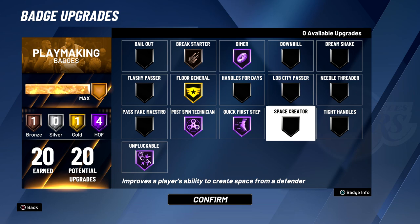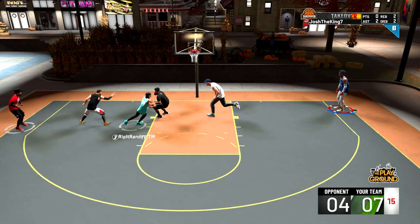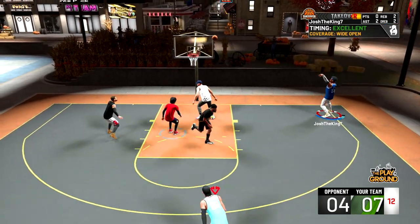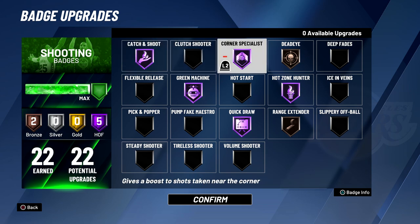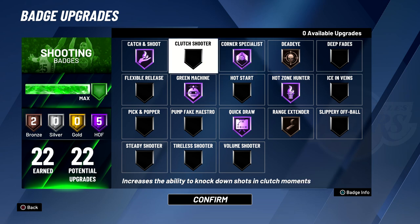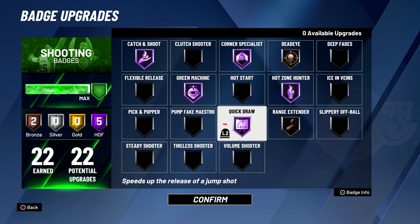Going on to the shooting badges, I have Catch and Shoot Hall of Fame — that's a must have on any build, that badge is amazing. I'd put it on any build unless you're the primary ball handler without many catch and shoot opportunities. Corner Specialist is amazing — it's a must have for big men. Green Machine Hall of Fame is probably the best shooting badge in my opinion, other than Quick Draw which I also have on Hall of Fame.